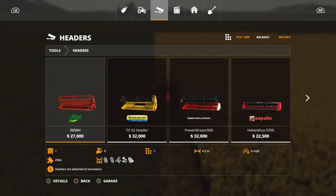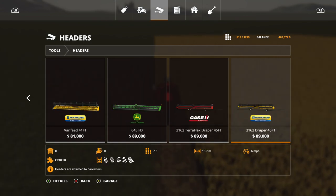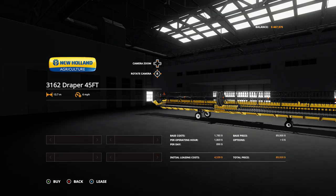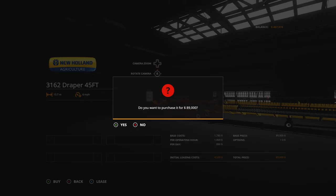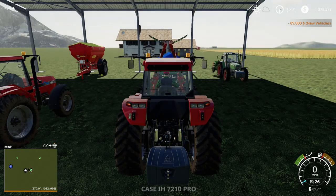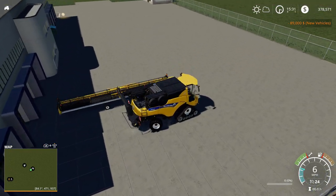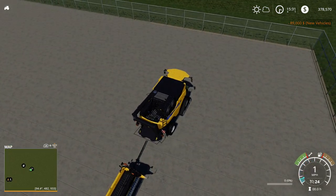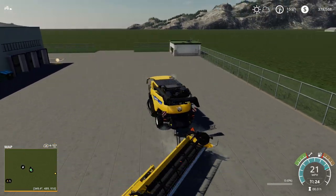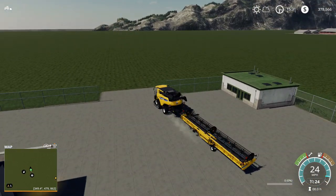We need a header for it as well. Actually, we should buy the header because we can't afford to lease that too. There we go. This is already a big purchase — well, a header purchase — but hey, that's okay, we're all about expanding as fast as humanly possible.